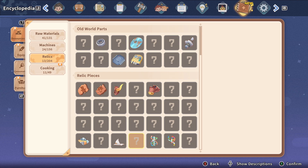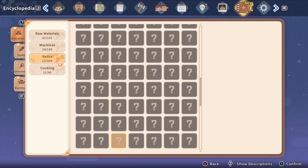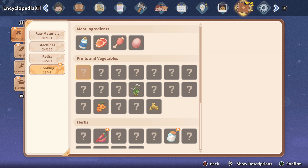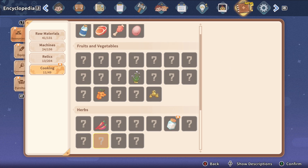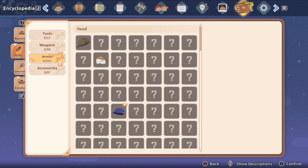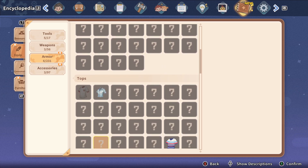We got DNA Model 2 and 3 — I guess we're missing the first one. We got Yakmel Milk, Chili, Sea Salt. New Armor — pretty much the Hat and the Shoes, I think.